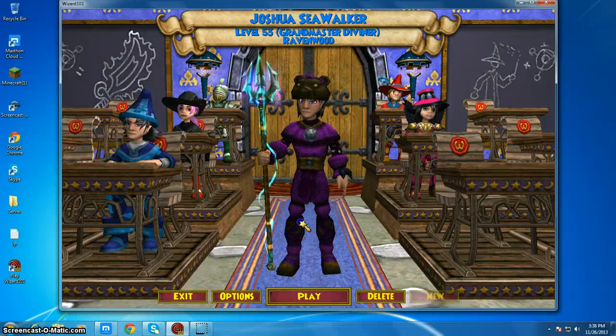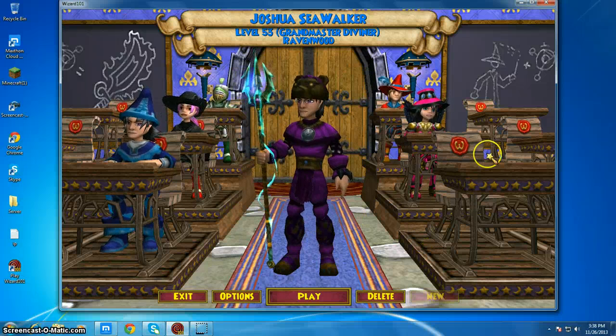So first is Joshua Seawalker. He's level 53. He's a Grandmaster Diviner. He's in Ravenwood.